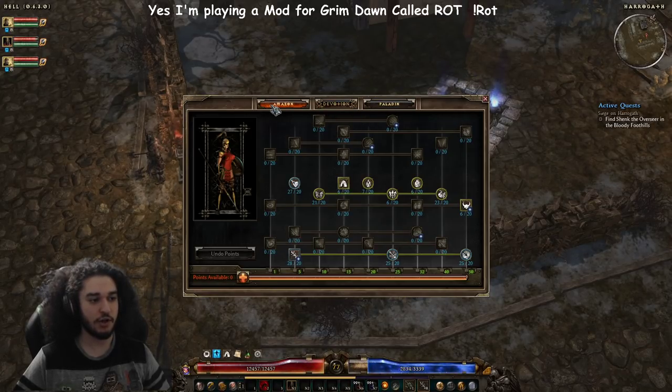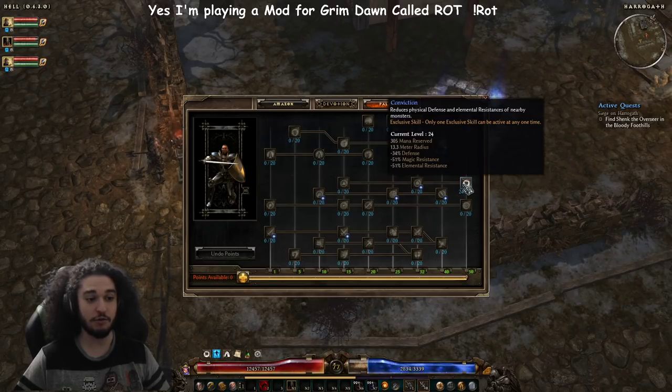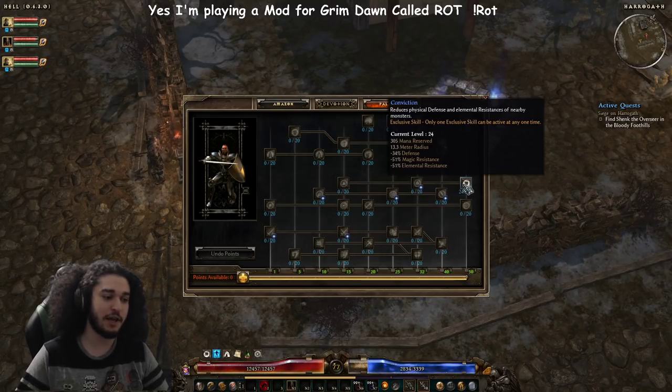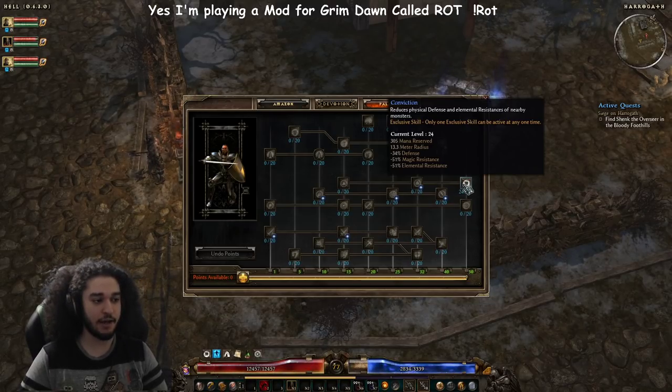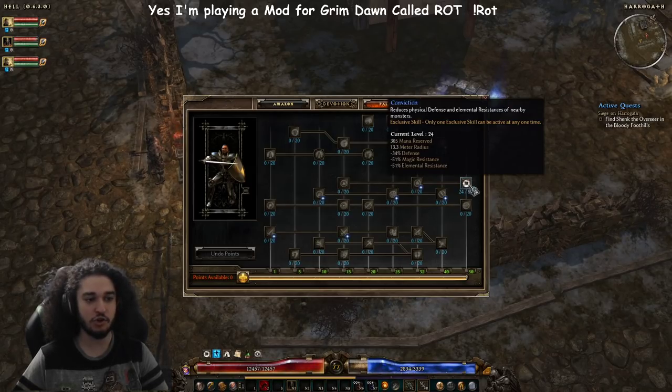So previously I told you guys I was going Amazon and Sorceress, but Sorceress actually got nerfed in the most recent patch - they pretty much gutted the type of build I was playing. So I wiped off my off-spec with a mod called Grim Dawn Defiler and put in Paladin. Conviction is really good because of the minus defense along with magic minus elemental res, which is perfect for us.